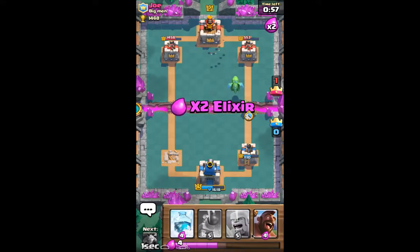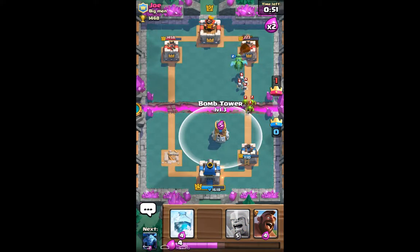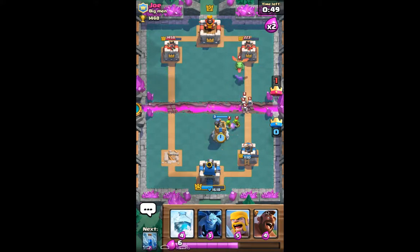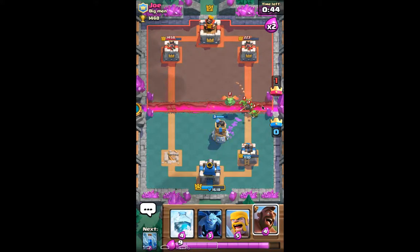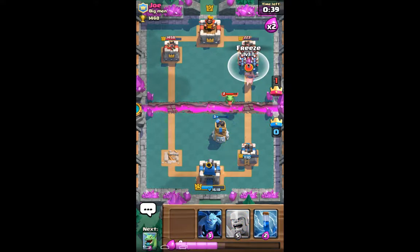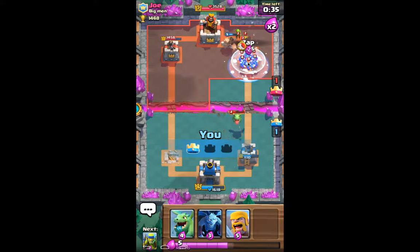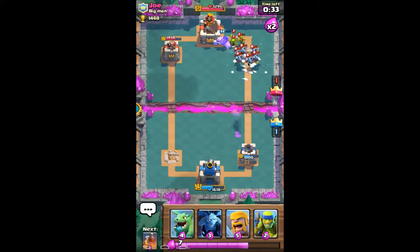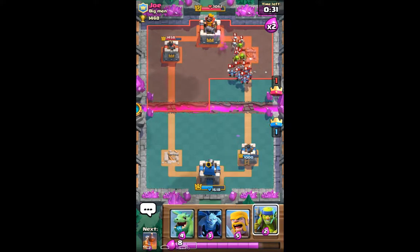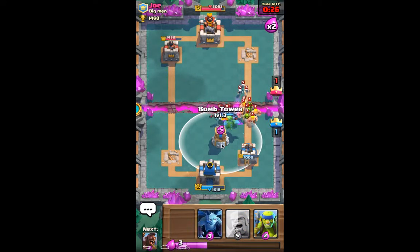Let's drop the Spear Goblins for some chip damage. He actually read that perfectly. We may be able to do enough here though — we got very close. Hog Rider! Freeze the Minion Horde and take it out. We're going to zap the Minion Horde as well, just to make sure it won't do too much. Actually, it won't do any damage right now.